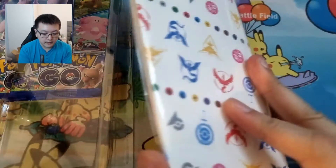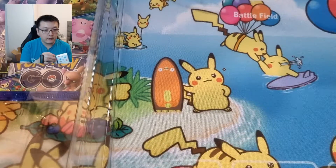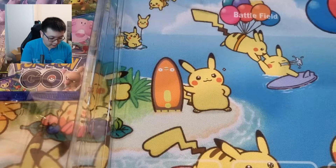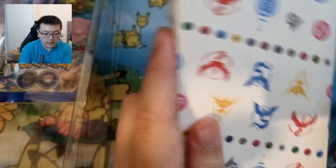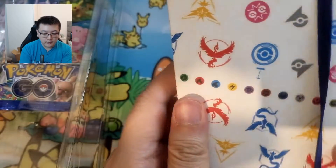Let me see how I can open this — there's a sticker here. You can see it's like a mini trade folder, which will be quite useful for keeping cards you want to trade at locals when you meet up with people. It's actually quite nice and nifty.